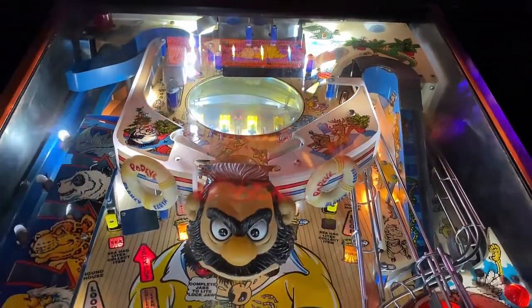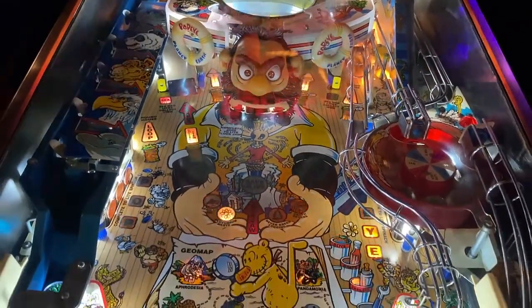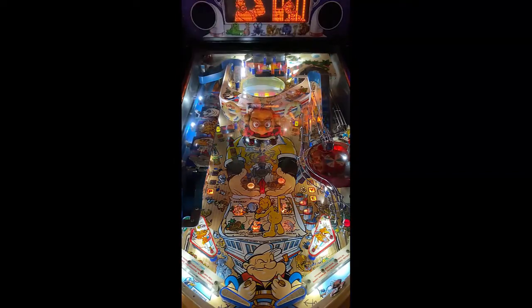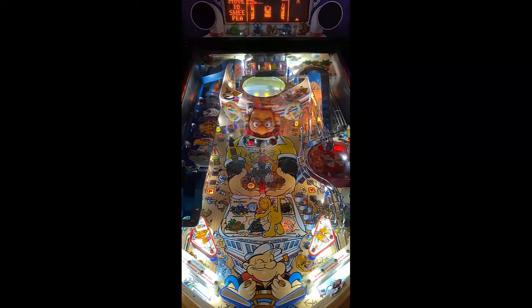First things first: plunger to bonus spinner, light lock, and so forth. Left ramp will exit right — habit roll right in line. You got a scoop lock to Bluto to the center, and as you can see on the DMD it says ball one lock. They orbit around the playfield. Left lane with loop goes to your columns as well as your pop bumpers to the middle, which is your under-playfield.